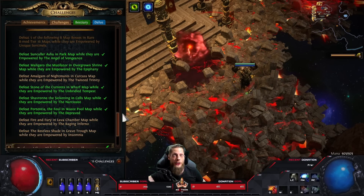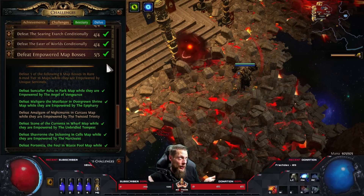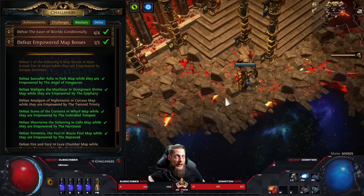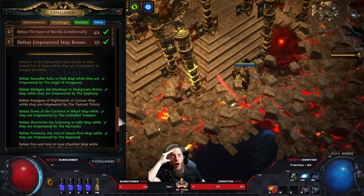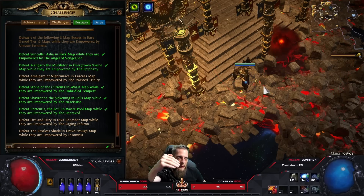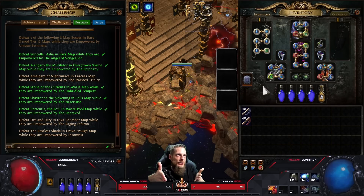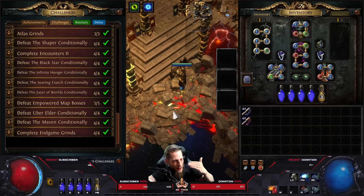The empowered map boss challenges are incredibly hard. These unique sentinels empower a specific map boss and the bosses get ridiculously strong - 10 times the HP, massive regen, and insane damage. I did two myself and bought three carries. This is one of those challenges where I think the design is bad - it forces you into a very specific build. I don't want to sell all my gear and level a new character just to complete one challenge.